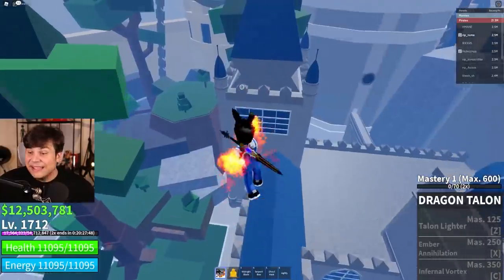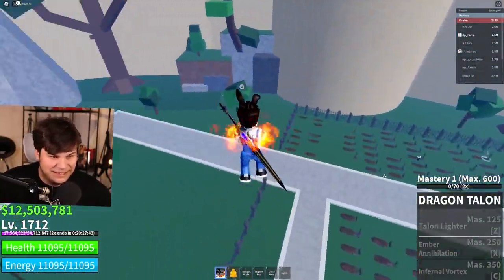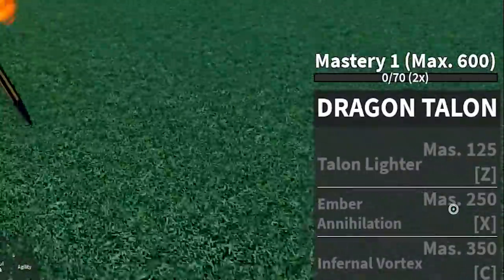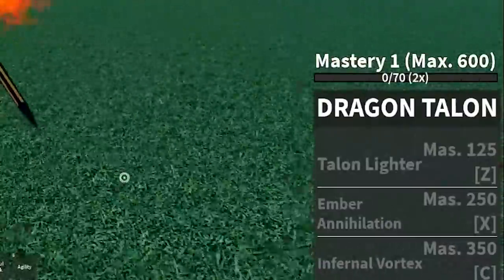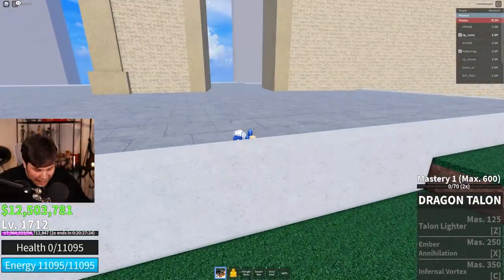Yuzoth asks: would you like to learn Dragon Talon Fighting Style for 3 million bucks and 5,000 fragments? Yes, I will! With that, we have officially unlocked Dragon Freaking Talon - the final fighting style in the game that we have not yet unlocked. We have three abilities: one at 125, one at 250, and one at 350 mastery, which is pretty expensive. Let's try them all out.